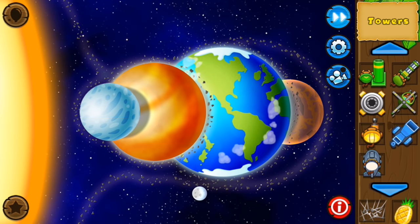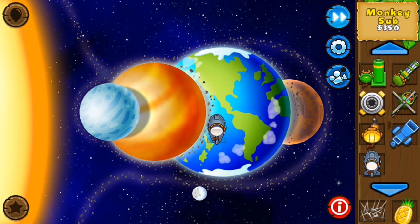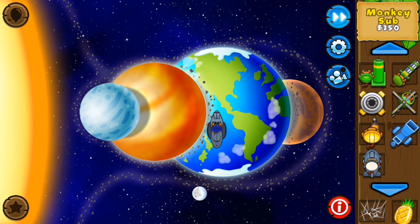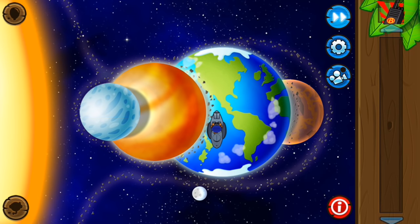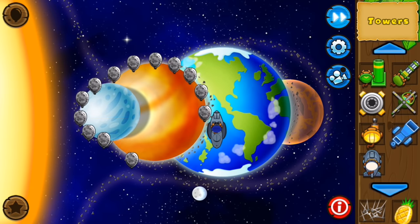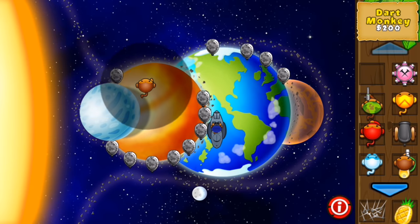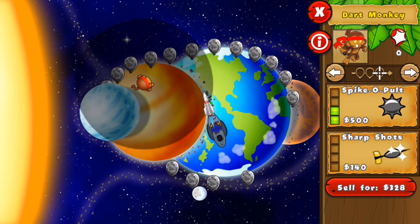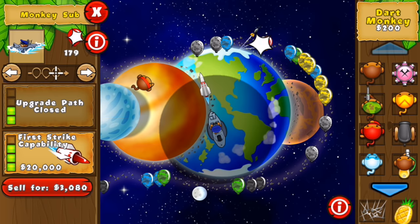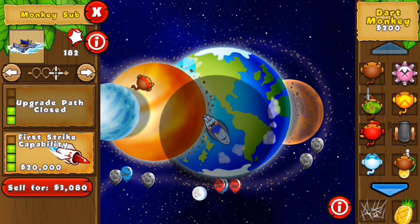The next way to beat Camelettes is a little bit odd but works really well. Get a Monkey Submarine and upgrade to 2-3 — Ballistic Missile, then Advanced Intel. At the beginning, if you send Camo bloons, it won't be able to see them even when they come into range. However, if you go over to some other tower that can detect Camo, like the Dart Monkey with Enhanced Ice Sights, the Ballistic Missile will be able to hit Camelettes within the Dart Monkey's range. If it's not within the Dart Monkey's range, it won't see them.